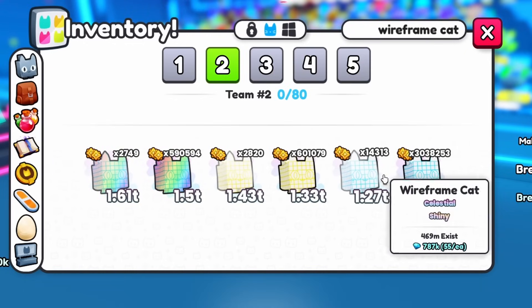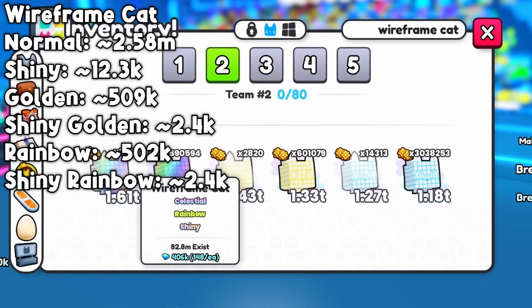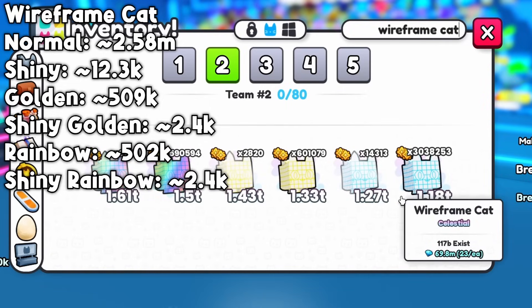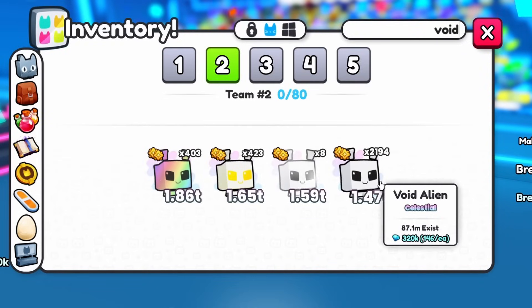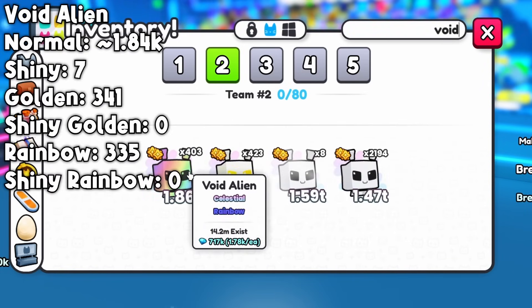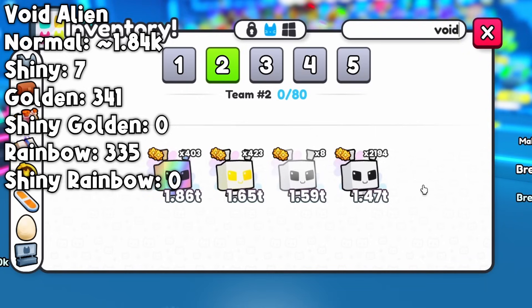Another easy pet — the wireframe cat. I hatched around 2.58 million normal, around 12.3 thousand shiny, around 509 thousand golden, around 2.4 thousand shiny golden, around 502 thousand rainbow, and around 2.4 thousand shiny rainbow. Now getting to rarer pets, starting with Void Alien. I hatched around 1.84 thousand normal, 7 shiny, 341 golden, and 335 rainbow — a big jump from millions down to thousands. No shiny golden or shiny rainbow this time either.